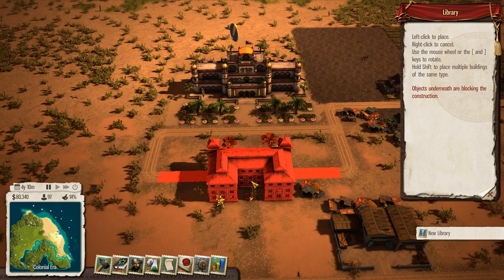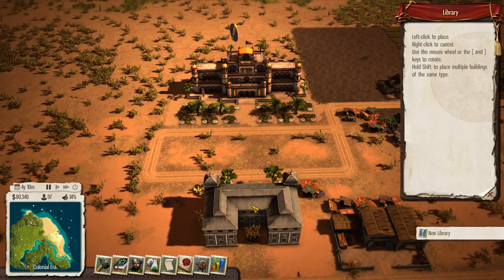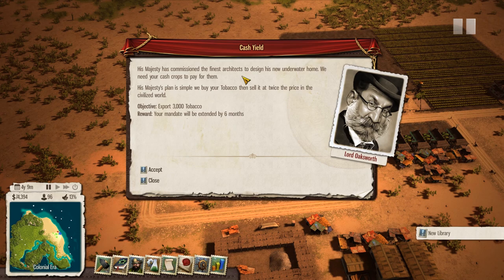Now we can put our library in. It's just going to help us out in the future when we look at really building the area nicely. So which way? That is the front - so that needs to be the front there. That'll be nice. That'll be a great library, right opposite the palace there.